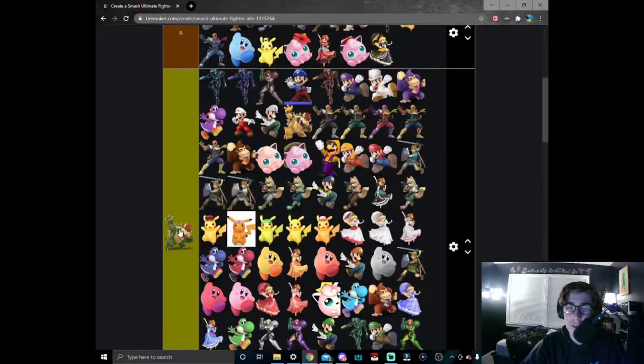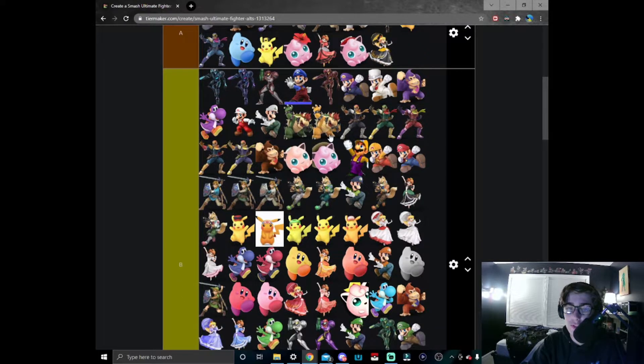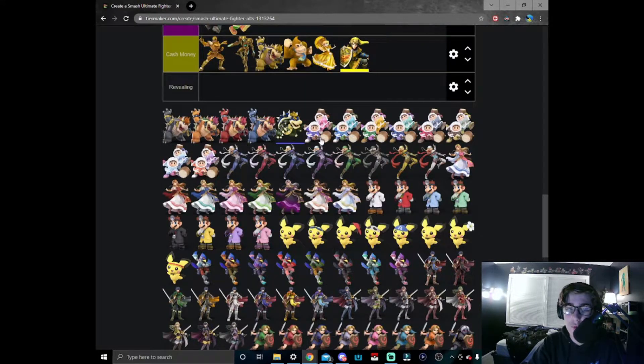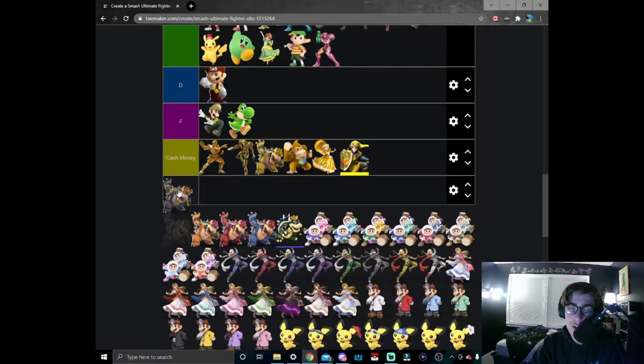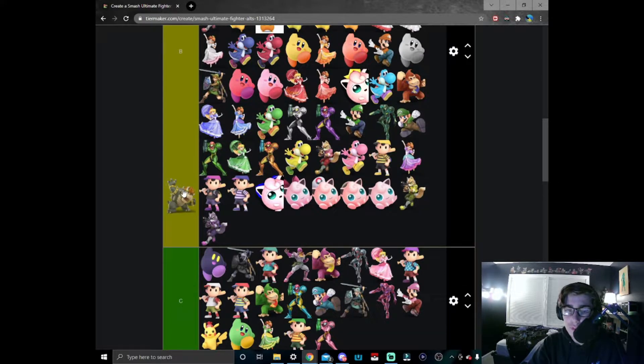I like this Bowser skin a lot because it definitely reminds me of a turtle with the coloring and shading they did. This goes in high B tier above normal Bowser just because they gave him a lot more personality. Gray Bowser — I don't think it's that good; it's alright, I'll put it in B tier, but it doesn't stand out to me that much.